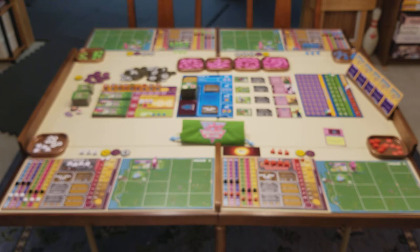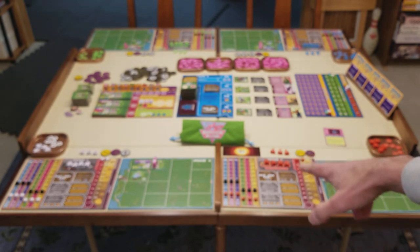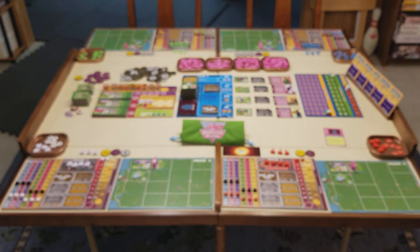You can gain DNA throughout the game and then spend that DNA to create dinosaurs. On this lab board you're also going to track your actions that you perform in the lab phase, as well as your park's threat level and security level. One of the concepts in the game is every time you create a dinosaur and add it into your park, that dinosaur is going to increase the overall threat level of your park.